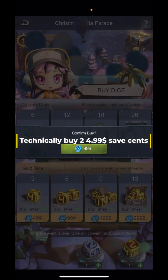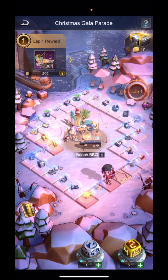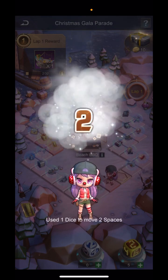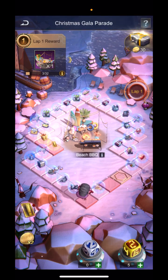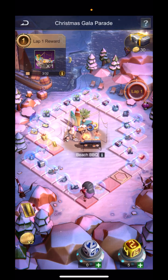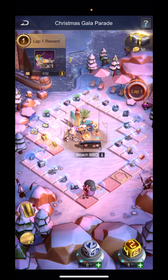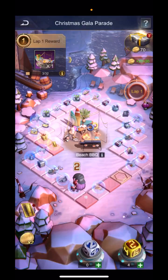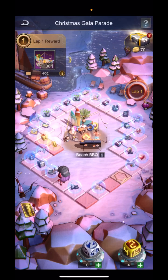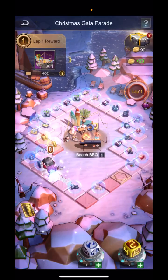I'll commit right now and do this for you. The gold dice let you pick the number you're going to roll. I did the gold dice this time — you'd probably want the normal dice so you get twice as many squares that you land on, if you don't care specifically about which things you get. You can see my coins went up 70 because it doubled the 20, so it gave me 40 for that one roll because I hit that times-two square.